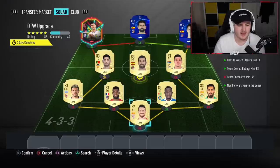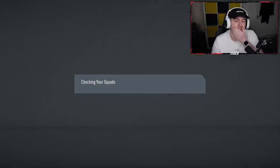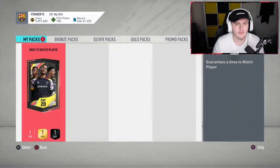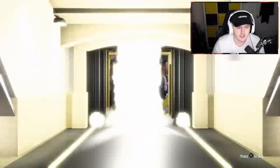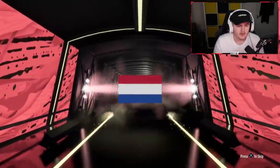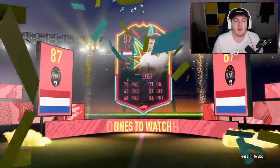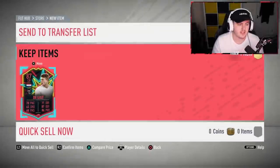This one takes us to five completed. We've had Brant, de Jong, Sarabia, Pulisic, and Harry McGuire. Can we get a Hazard or a French flag? Walkout — good start, let's go! It's Dutch again — don't be de Jong again. He's still 87 rated, so that's good. I'm happy with that — an 87 rated card. He'll probably get resubmitted at some point, but that's not too bad. We've now had two of the 87 rated Dutch players.